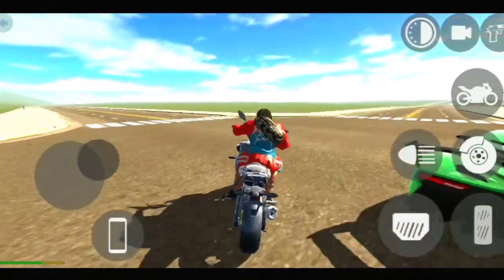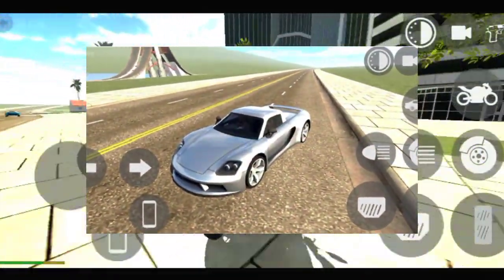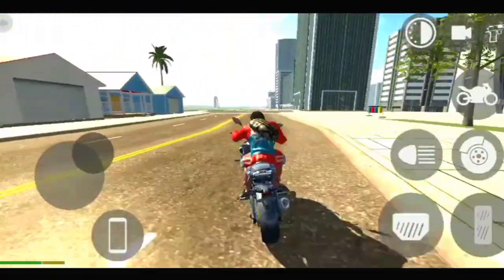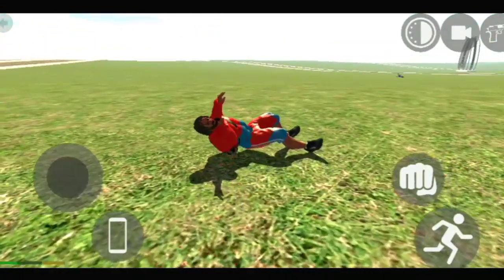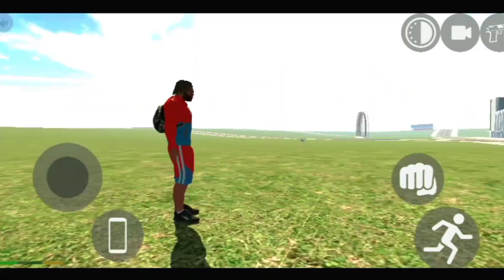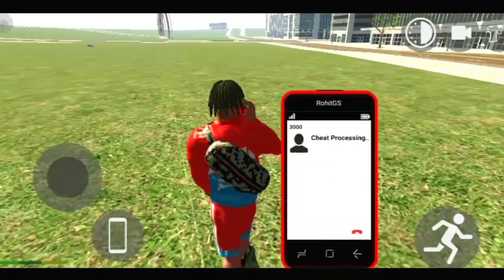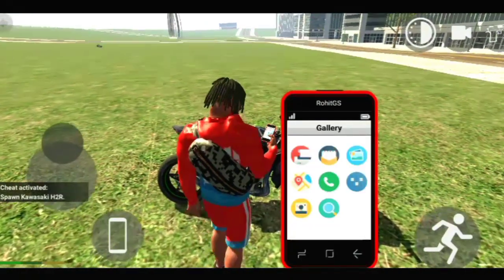In the update we will see two things: one is the railway station, and the second is a new supercar which has not been leaked yet. Our third location is here, so we have seen a total of 3 locations. This update is confirmed for the holiday — on the holiday you will get the update.